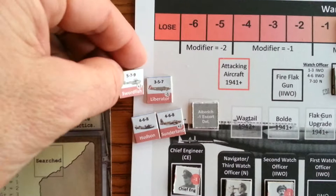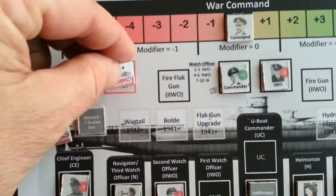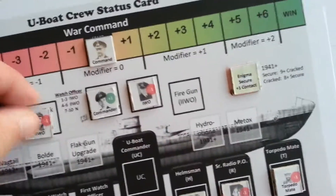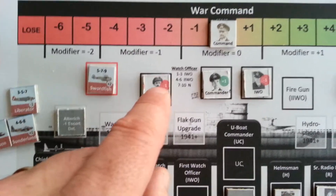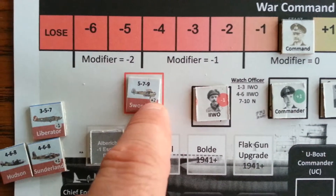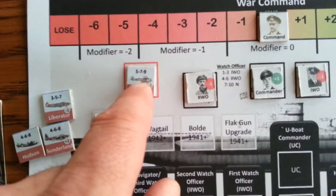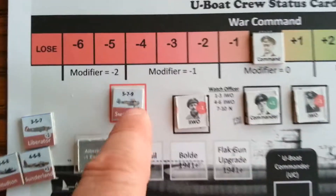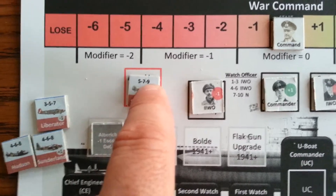For attacking aircraft, there's a couple of different types. Early on it's the Swordfish and Sunderland in the earlier campaigns, and in later campaigns you have the Liberator and the Hudson. You would put the aircraft attacking in the aircraft box, and you might have the second watch officer managing the crew firing the flak guns. You would roll the die modifier here — minus one — if they decide to fire the flak gun at the Swordfish. In this case you get a plus two flak gun modifier. And if they don't damage or knock out the aircraft, then it can perform a depth-charge attack on the surface U-Boat. The attack thresholds are: five for light damage or a yellow chip pull, seven is a red chip pull, and nine means the U-Boat is sunk.